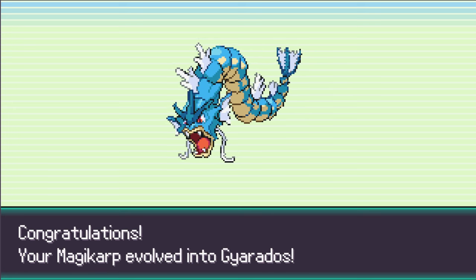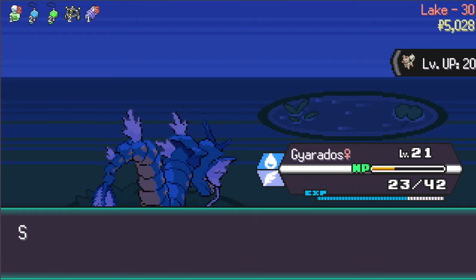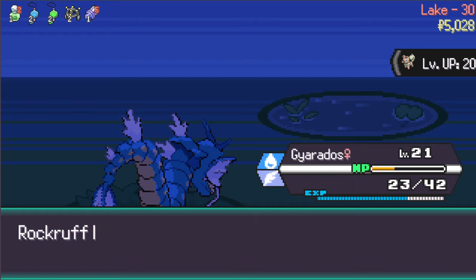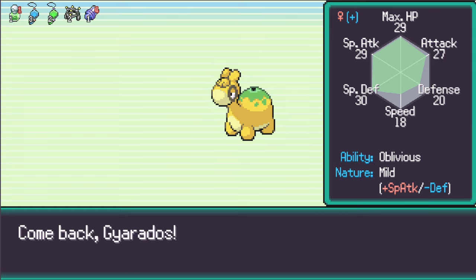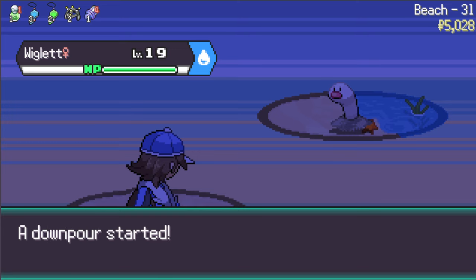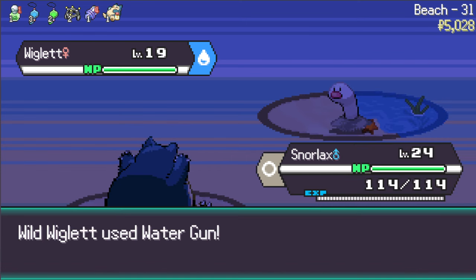A little bit of Gyarados action. Gyarados learned Bite and Waterfall. Rockruff wants to learn Bite too - sure, I'll teach you Bite Rockruff. Your moves are getting a little bit close for comfort. Oh, I'm getting an egg hatch - it's a Nidoran with really nice special attack IVs. Come back Gyarados, if the full heal comes out - thank you. What in the world is that - Wiglett? I will switch Pokemon, I will go Snorlax.